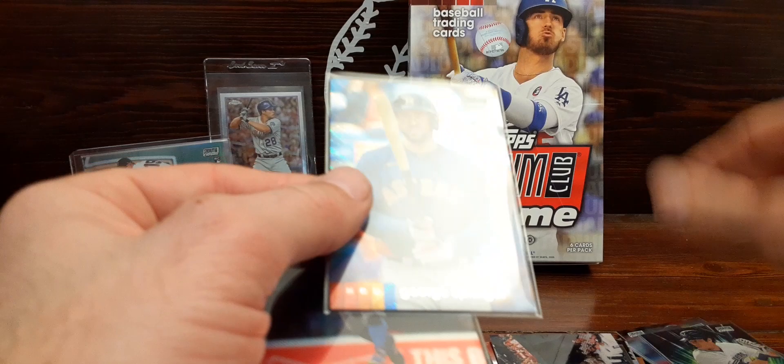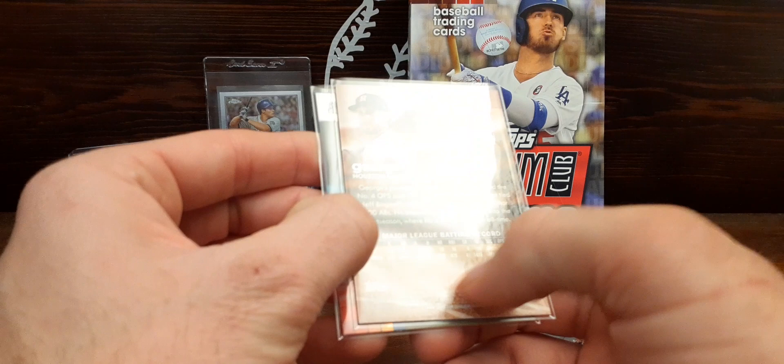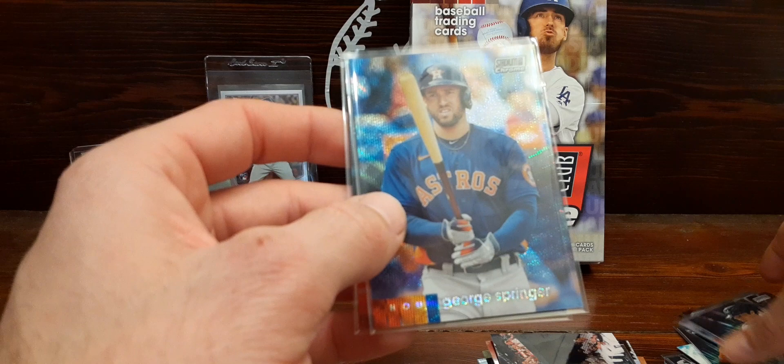Let's take another look — I'll have to do some reading or looking up because you can tell that's the refractor and this one has like a wave to it, but normally if they're numbered the number is right there and this one's not numbered. So I'm not sure what we got there. Got a few of the Beam Teams — one for the set and then a couple nice ones, the Jordan and the Mike Trout. But overall good product — love the pictures, love the cards. Thank you guys for watching, be good.